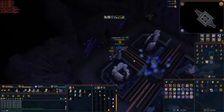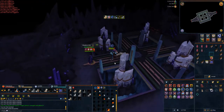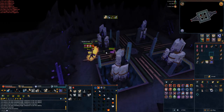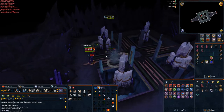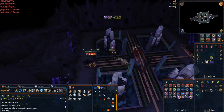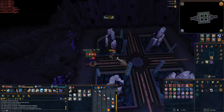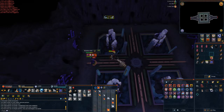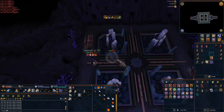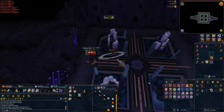The next Nihil to kill is the Shadow Nihil. Pray Range against it and always watch the floor because dark spots spawn underneath you — if you stay on that square you'll take quite a bit of damage. As soon as the dark spots appear, move one square away. I recommend moving back and forth just one square left, right, north, or south. Protect from Range and avoid those shadows and you'll be able to kill the Nihil quite easily.